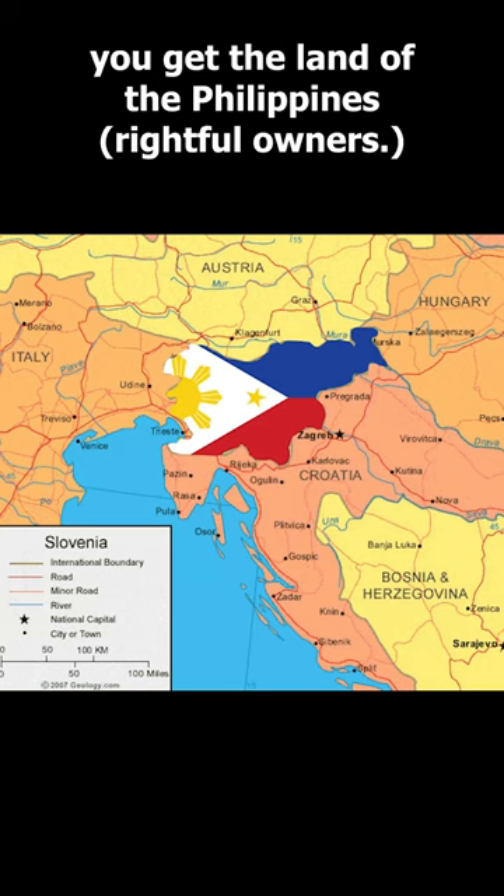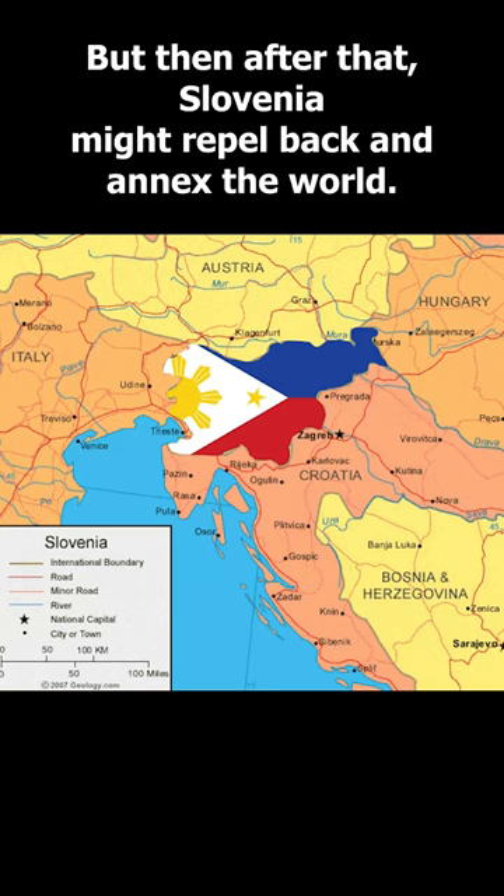Once you finish conquering Slovenia, give the land to the Philippines, the rightful owners. But then after that, Slovenia might repeal back and annex the world.